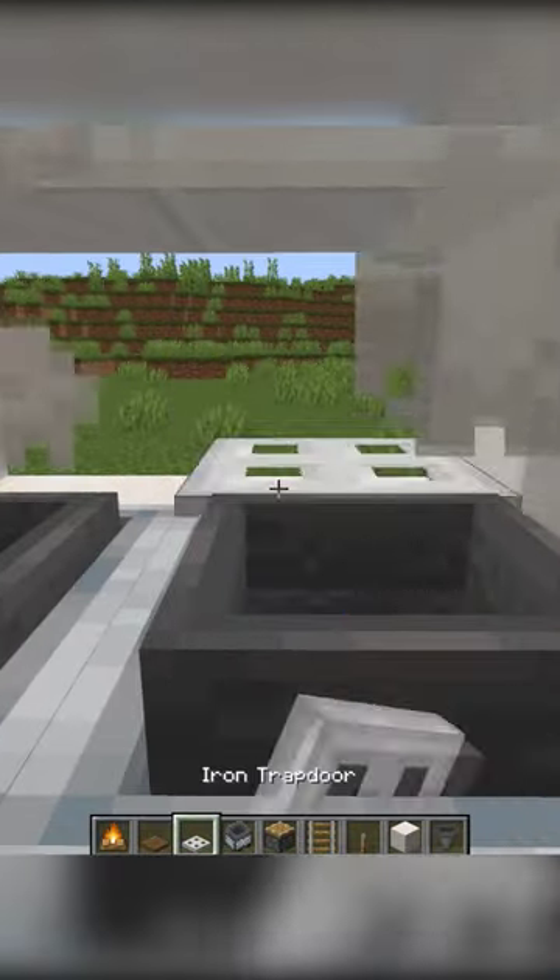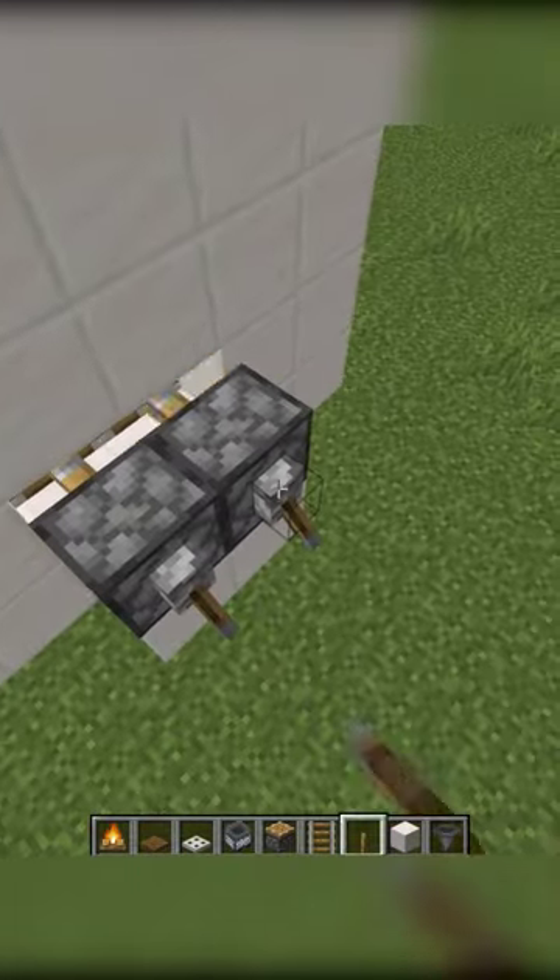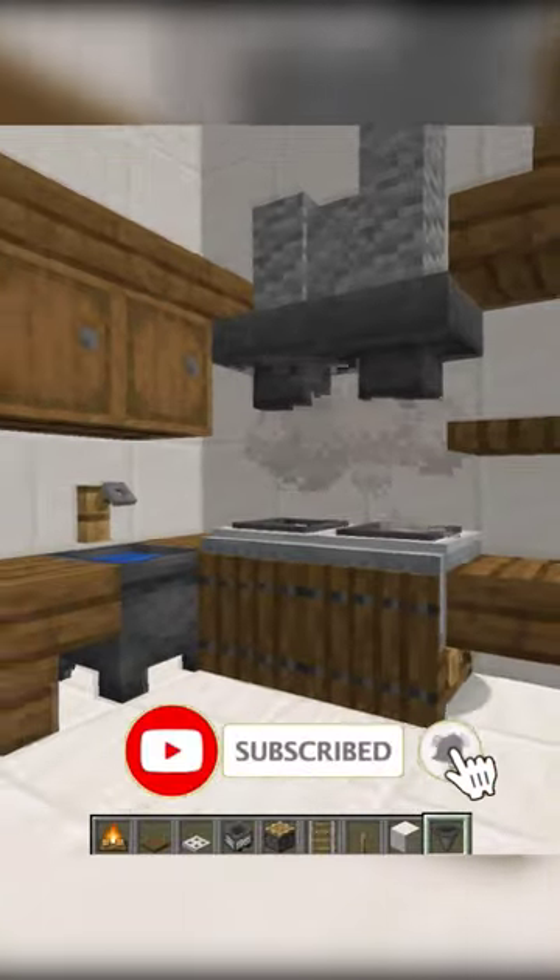Next, place iron trapdoors one level above the hoppers, place pistons behind the trapdoors, then extend the pistons. And there you have it, a functional stove in Minecraft.